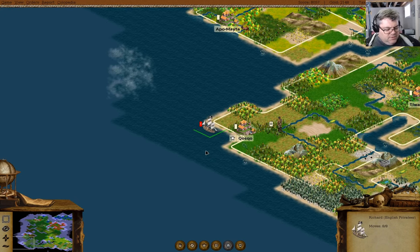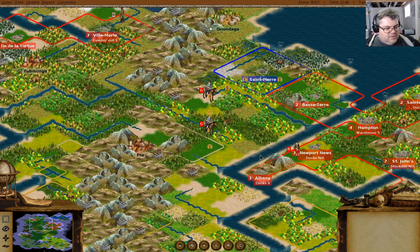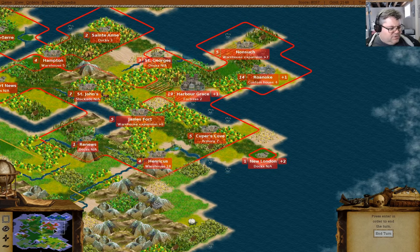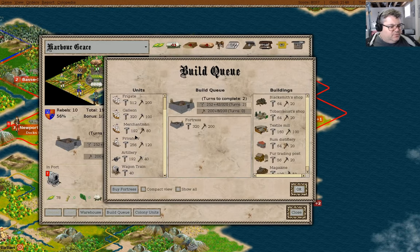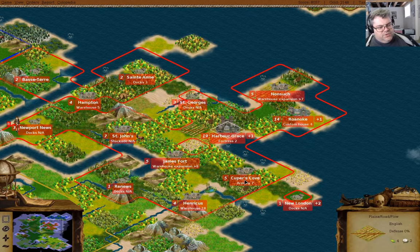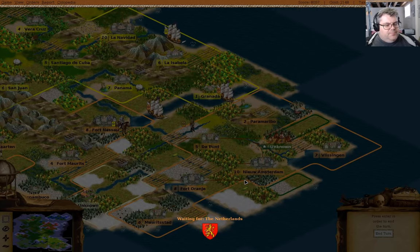You're going to build a road there and you're going to go to London. I'm going to need a couple of wagon trains, so I'm just going to build a few wagon trains in Harbor Grace once the fortress completes in a couple of turns.